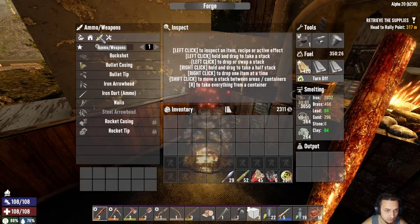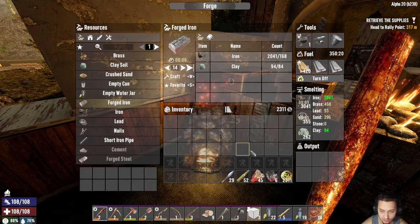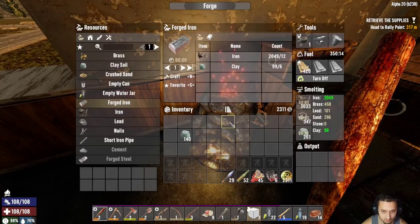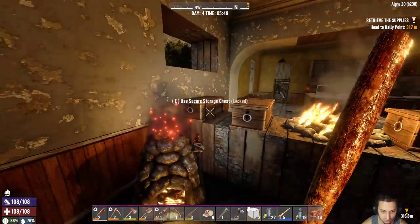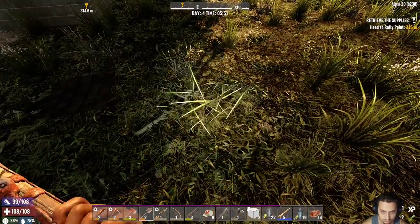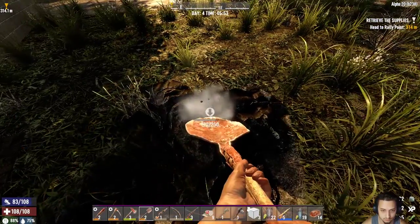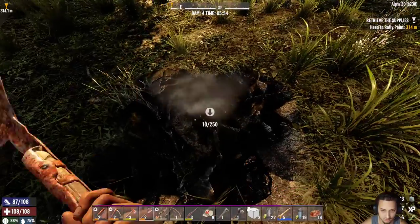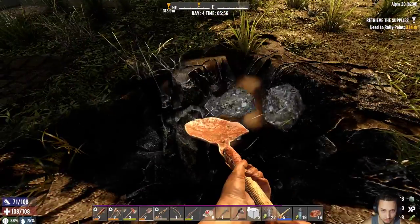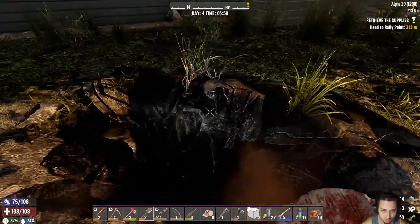Let's see — not too much. I'm sure iron can make 14. I need more clay. So we're going to have a little clay hunt then. Alright boys, we're going to head off — grab some clay, fill up that forge, and grab a couple more resources so we can focus more on clearing out, hunting, and killing rather than the boring resource gathering.